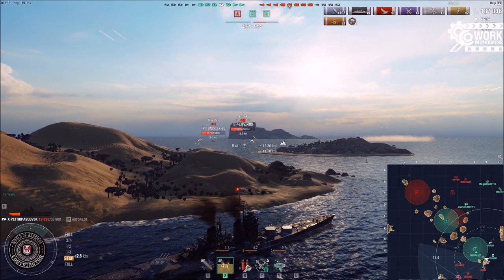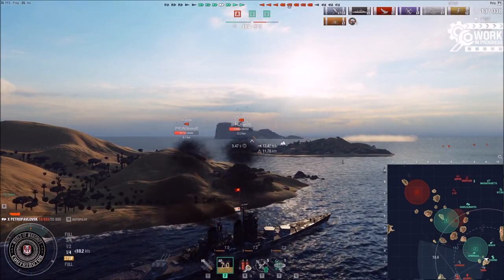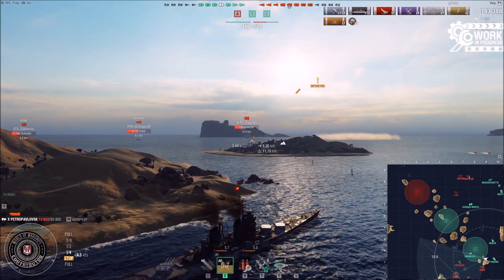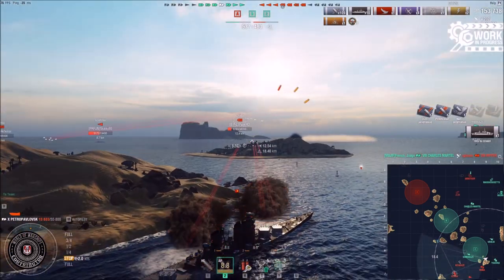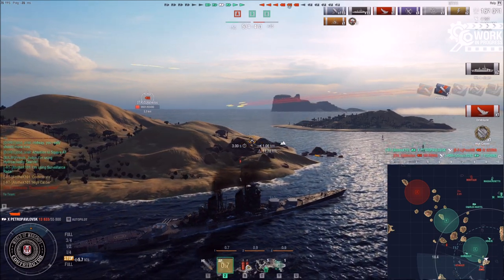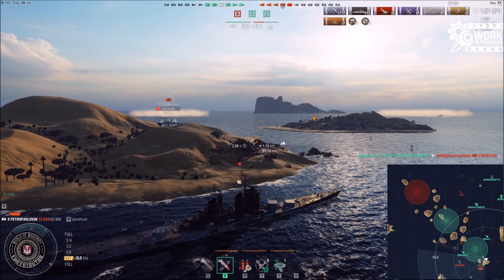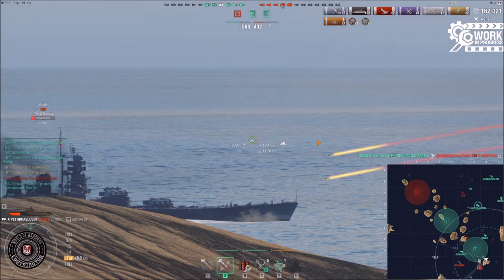The guns are not ridiculous - they have ridiculous pen, but if you angle against it you can mitigate the damage significantly. If you're doing what the Azuma is doing - sailing broadside - obviously not. I like it because it prevents people from doing stupid stuff and punishes battleships and cruisers. The 11.7km concealment could be argued as a concern for cruisers who can no longer do sneaky things.